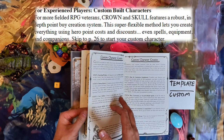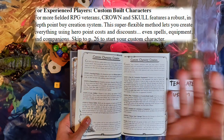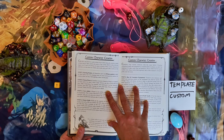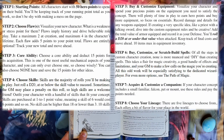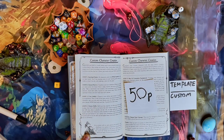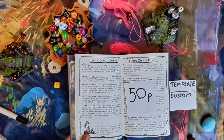Other than that, you have custom characters. You would skip all this — though you can still use the prompts to generate your background. As someone building a custom character, you would go through these steps to create the character. You get 50 points to start with and you would be spending them, choosing your gear and abilities and all that to progress.